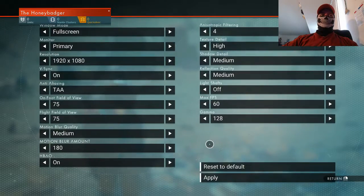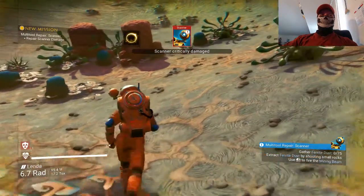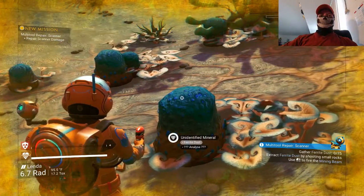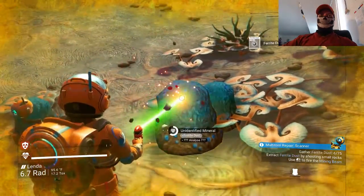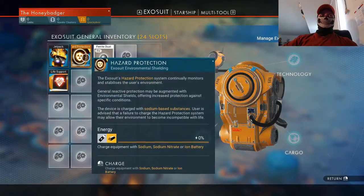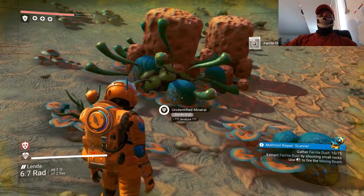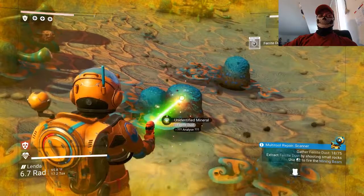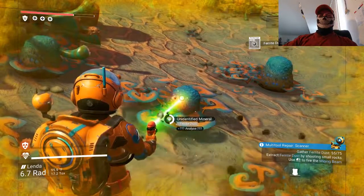Graphics options — there we go. We're just gonna move in. Scanner's pretty far damaged, so I need to get some... let's get ferrite dust. We might want to look into fixing my suit up before I mess with this. I need sodium, sodium nitrate, or an iron battery. So I see any plant that looks like it may have sodium — that's probably important. First off, I'm gonna need all the ferrite I can use, so we're almost done getting that.